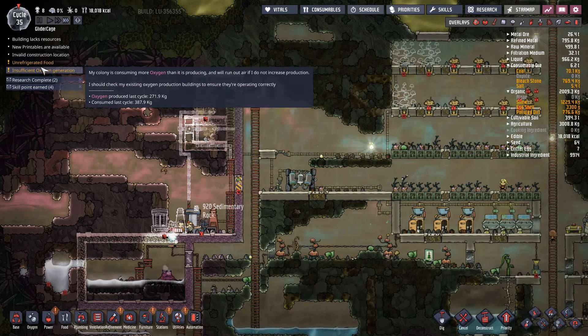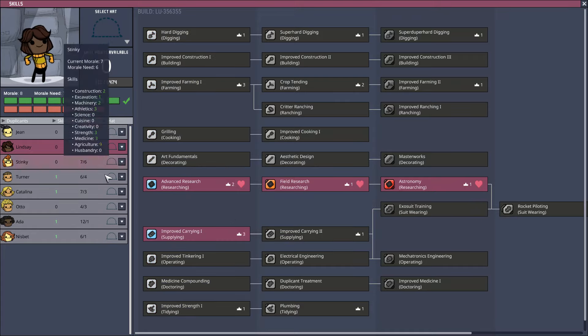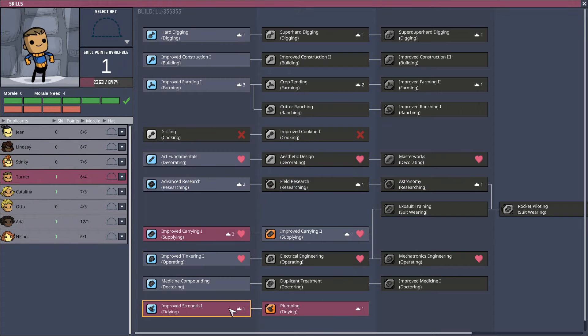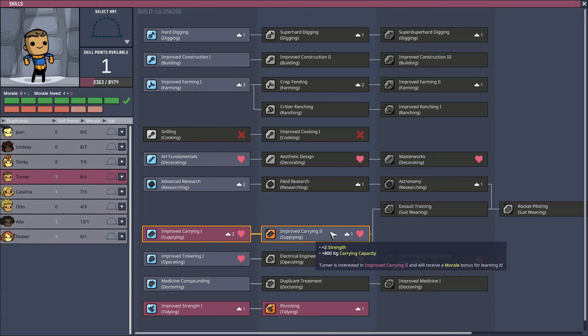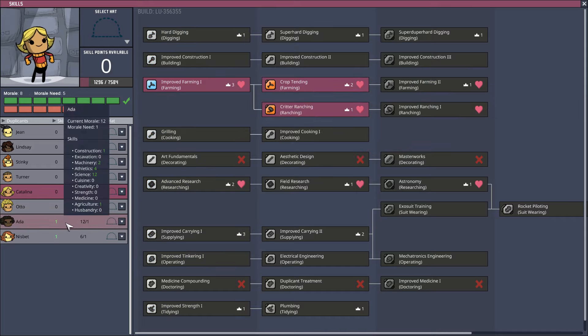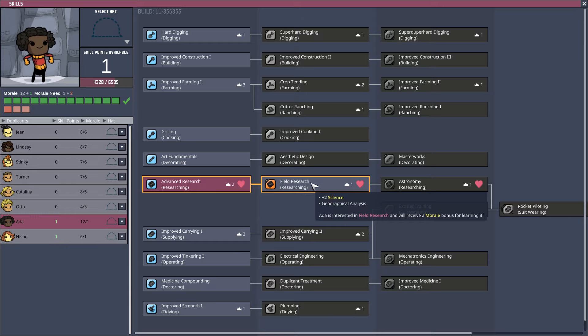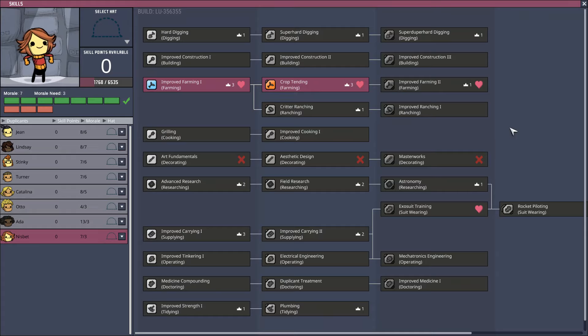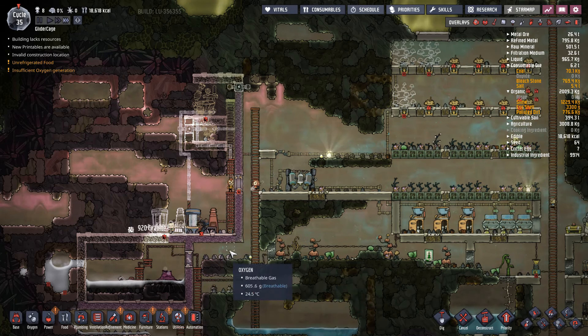Lots of skill points — let's see what we can do. Lindsey has another point, so we might as well put her on the route to exosuit. She's quickly running out of morale though. Turner is also a runner for us so he can have that. Katalina is the one who wants to be a rancher, so we're going to give her ranching. Ada, you can move up the research, and you want to be a farmer so you'll take over farming.